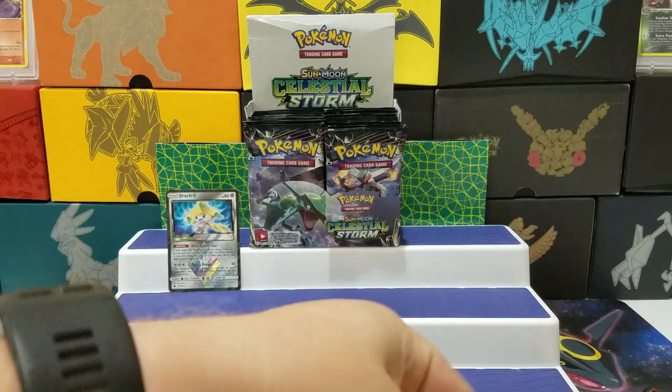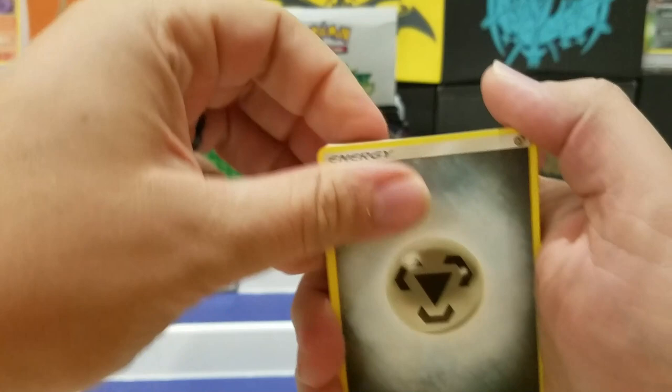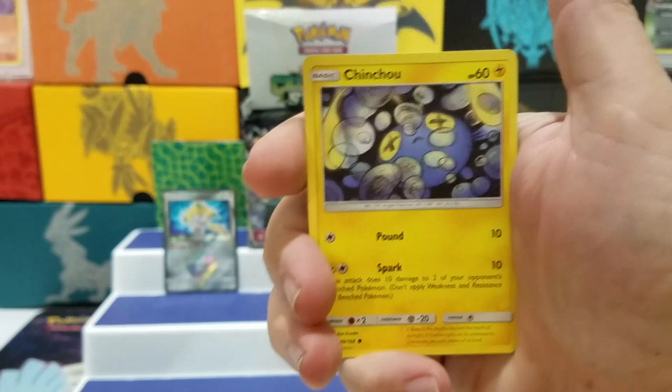White Code. Metal Energy, Sableye, Keckleon — I guess that's how you say it — Hustle Belt, Mudkip, Seedot, Wingull, Spink, Chinchou, Claydol Reverse, and a Slaking Holo. So we got a Holo. I guess I can put my Holos up here — why not? Got a Salamence over here.